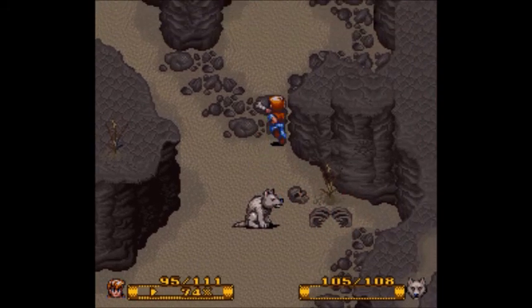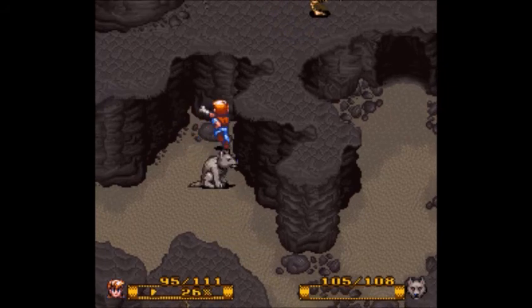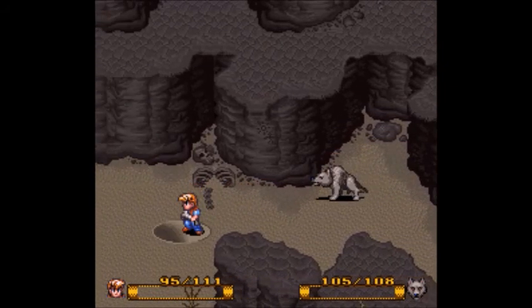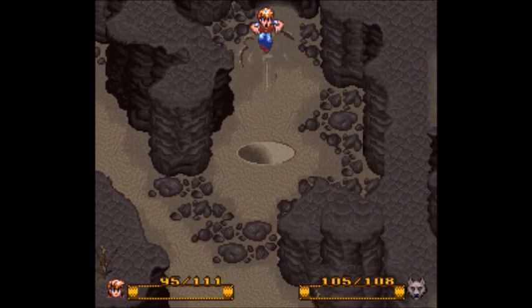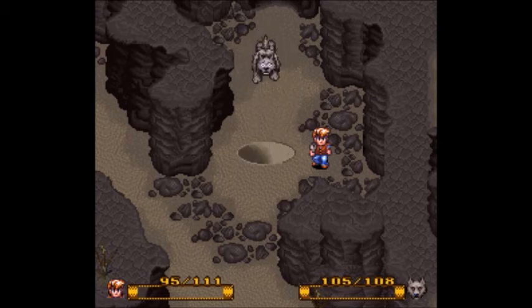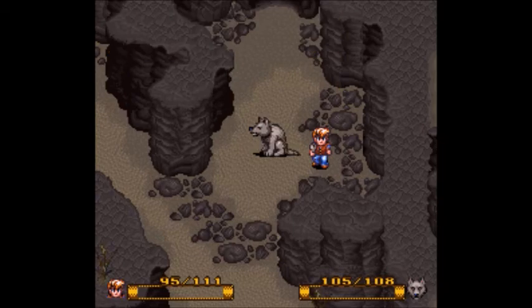The next area we're going to is this little whirlpool sand area. What was the swamp called in Princess Bride? One of the R-O-U-S's and the lightning sands. I should have done some research. In any case, you're going to want to go into one of the whirlpools at some point, because it brings you here.